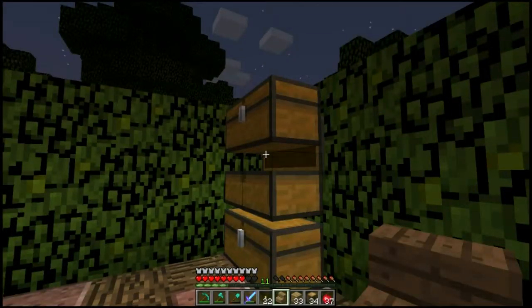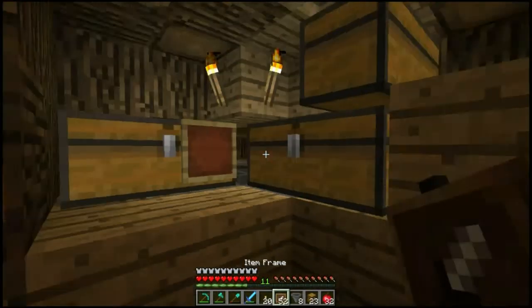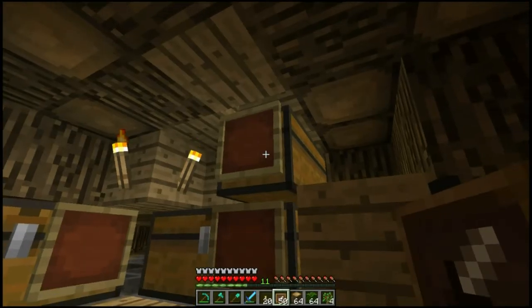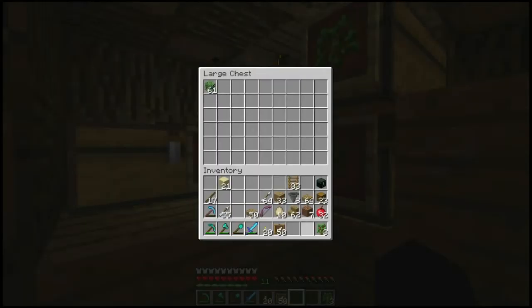Okay guys, there we go. Just had to rip all that out and redo it. But yeah, we've basically got it to this point now. Then all we need is a few item frames — click one there, one there, and one up there. And then what we want is the three things that we'd be getting from the tree: saplings up there, oak leaves there, oak logs. And we can just dump oak logs in there, leaves in there, and the saplings in that one.